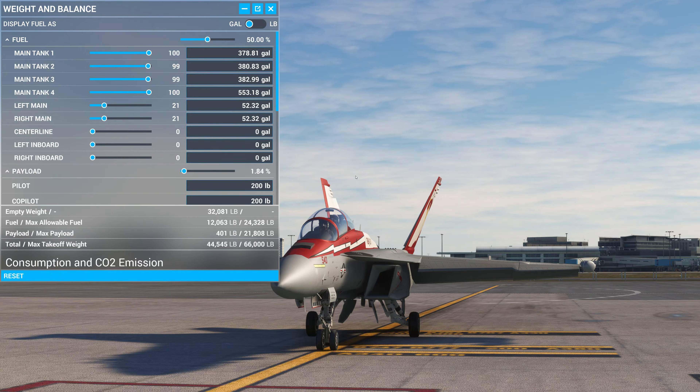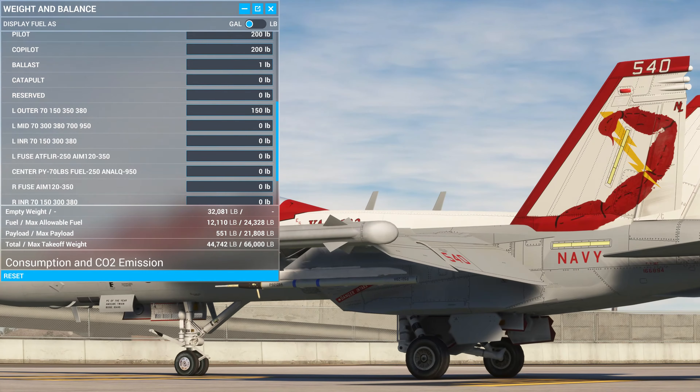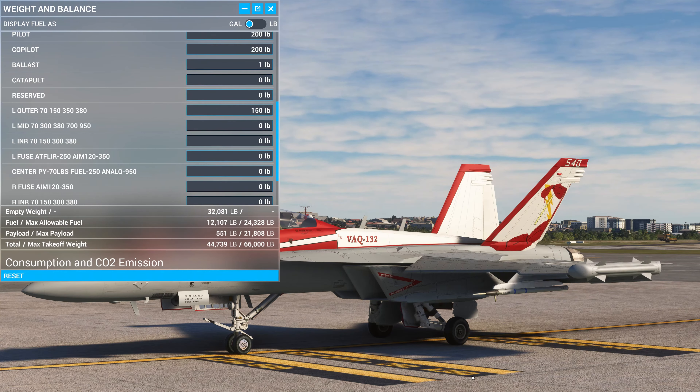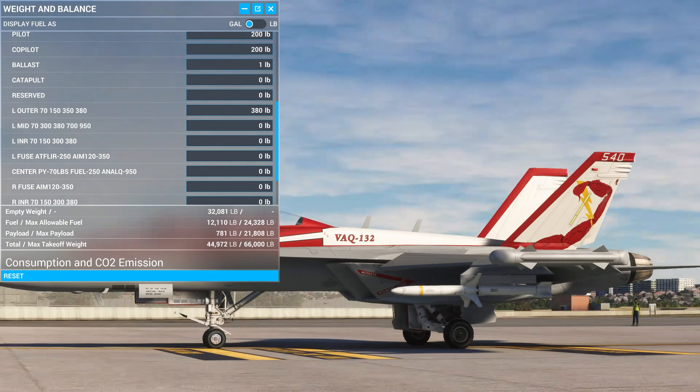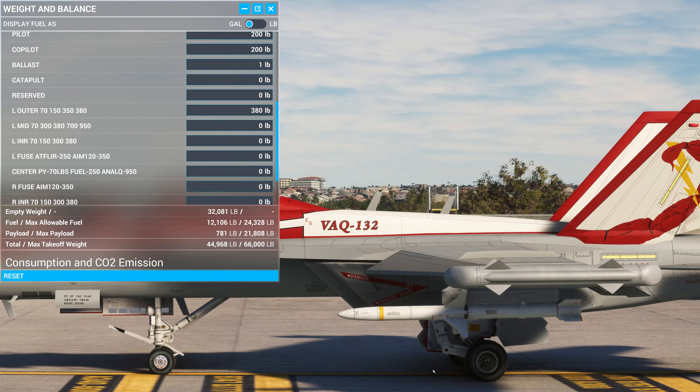I'll turn that down quite a bit because it will get loud. On the outer left wing, we have the stores rack — pop in the stores rack — or we can put in 150, which puts in a small pod. I'm not sure if it's a smoke dispenser. At 350 I think that's an AIM-120, since AIM-120s are around 350 pounds. At 380 I'm not sure what model of missile that is.